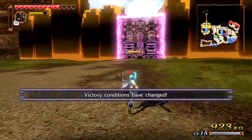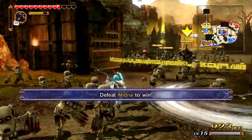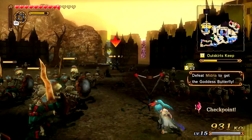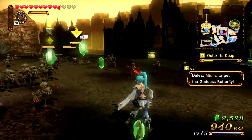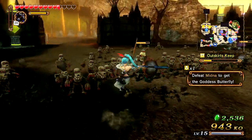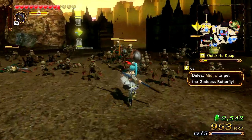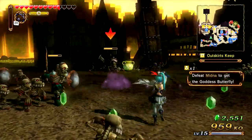Victory conditions have changed — and that is: defeat Midna to win! Let's go ahead and kill more of her allies to get a bigger boost in our morale, as well as just claim areas in general. We have to defeat Midna to get the goddess butterfly back. Sia came for a bit and left — I don't care, we'll let her do her thing.